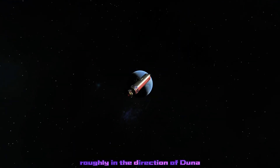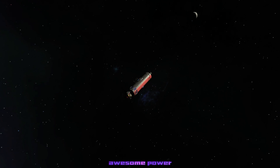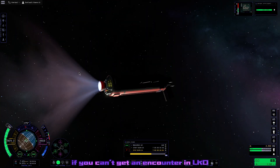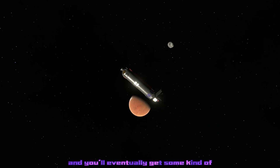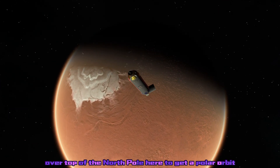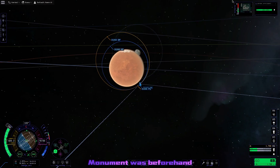So we got out the interplanetary protractor and got a good enough transfer window, then began making our maneuver node. After a solid 10 minutes battling with the maneuver node planner in KSP 2, we made our burn — roughly in the direction of Duna. We're going to use the awesome power of mid-course corrections to actually get an intercept. As I always say, if you can't get an encounter in LKO, just do a big fat mid-course correction and you'll eventually get some kind of encounter.